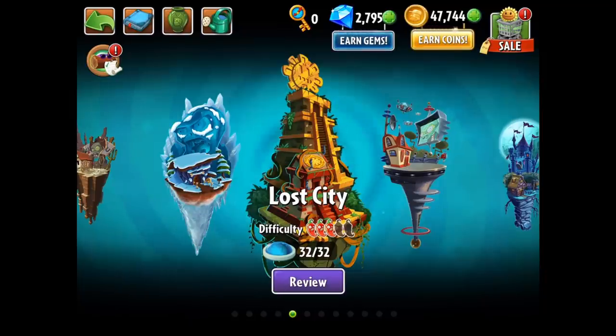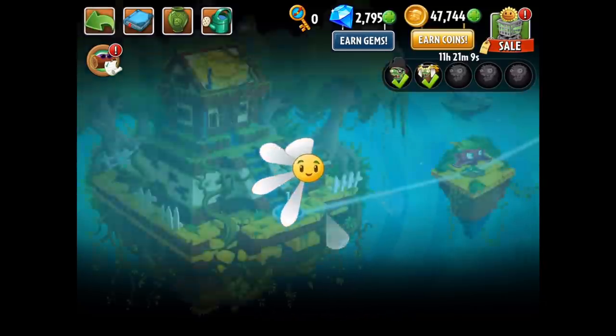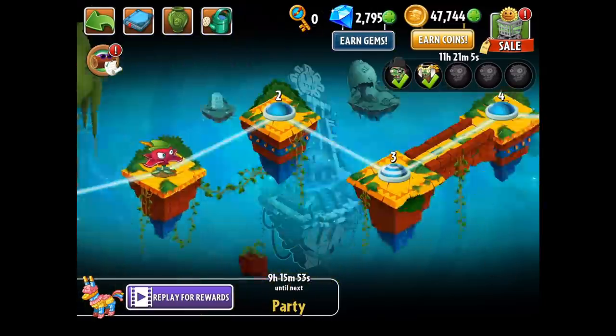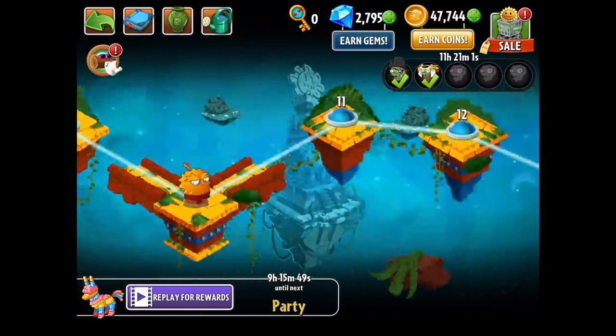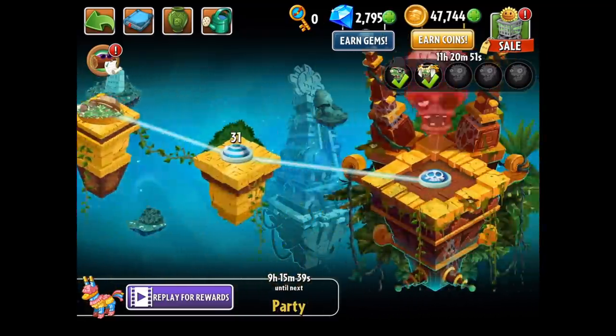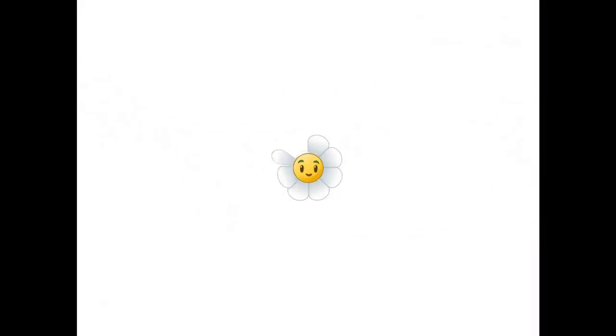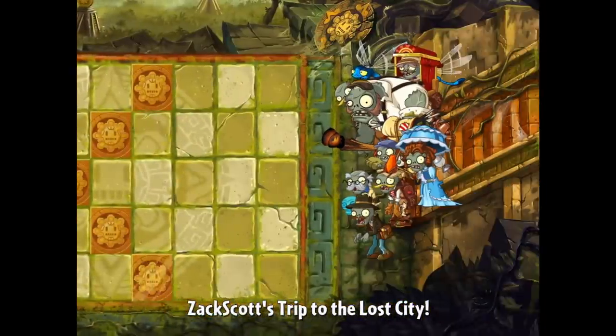We're probably about done showcasing this area. We found out about the balloon stacking and that the balloons themselves do not freeze — which is really interesting. The app crashed again. I'm back — I want to try out something in the Lost City. I want to see if putting a balloon on one of those tiles will cause the tile to activate. That'll be cool — something to find out.